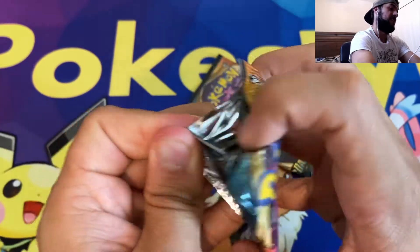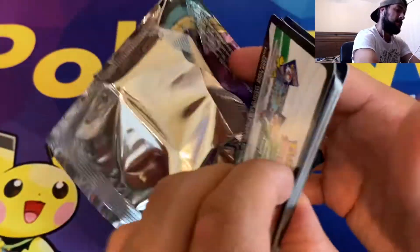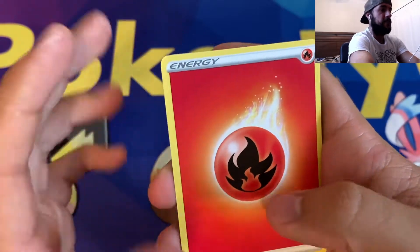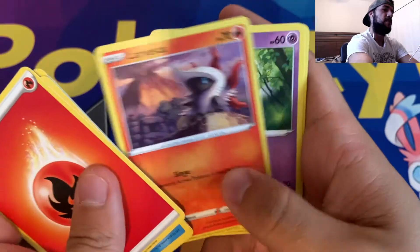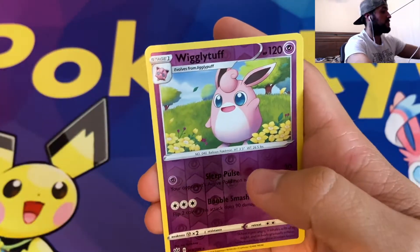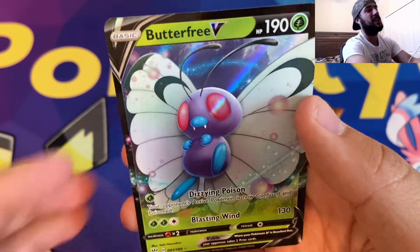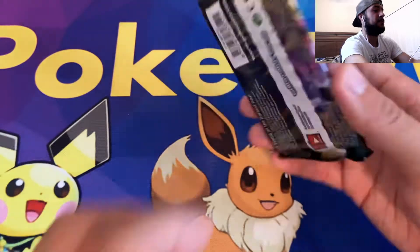Two packs to go, guys. Let's get one more pull, at least, if not more — that would be ideal. Fire Energy, it's a sign. Simipor, Corvusquire, Lunatone, Centrate, Larvesta, Morlul, Toxyl, Skitty, Reverse Rare Wigglytuff, and a Butterfree V! I knew we were going to get one more pull. I had a feeling — maybe we'll get another one here — but a nice Butterfree V there.